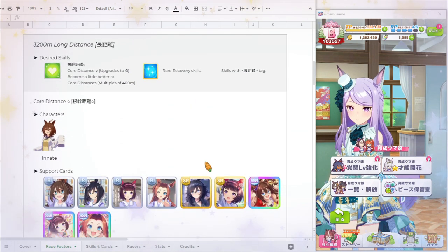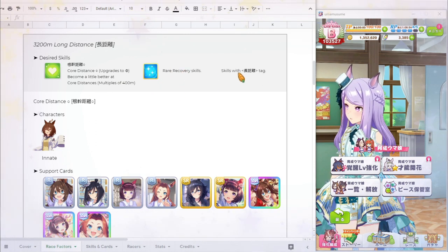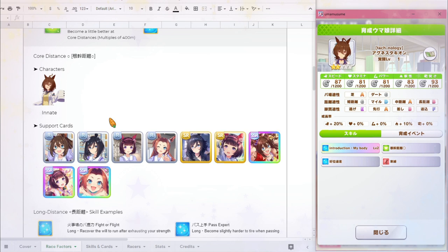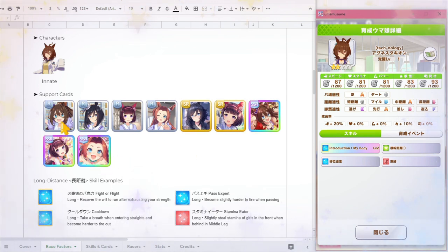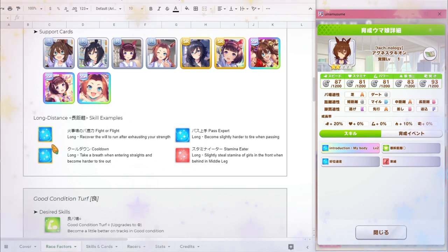For long distance, there are a couple of things to note. The first is Core Distance as a skill — the character that can innately get you this skill is Agnes Tachyon. There are also a few support cards that can give this to you, including Alcandar Pasa, Asian Flash, Hishina Flower, Kawakami Princess, and their variations. I also wrote some examples of long distance recovery skills that would be very useful for Gemini Cup — there are a ton of long distance skills, but these are the most relevant ones.